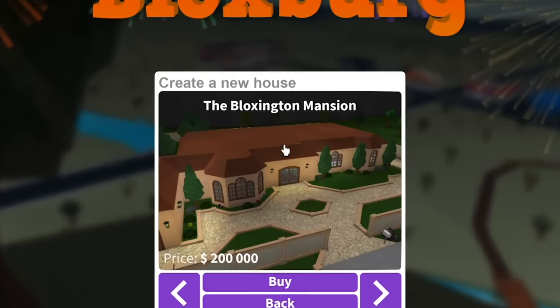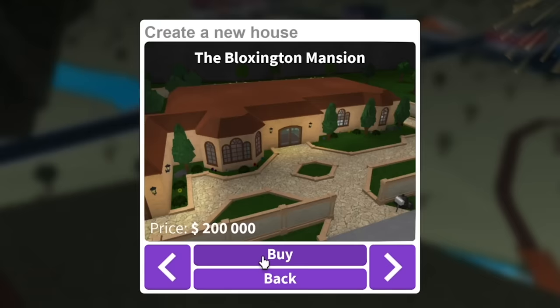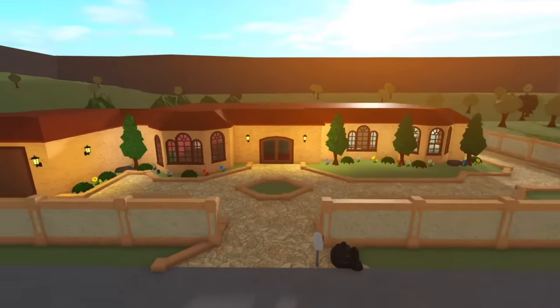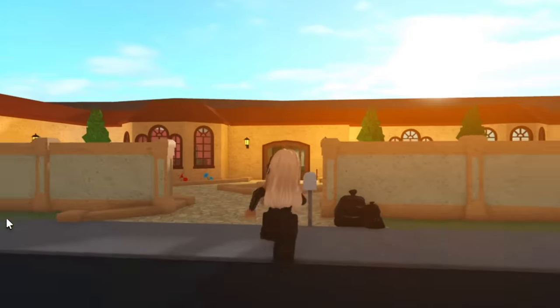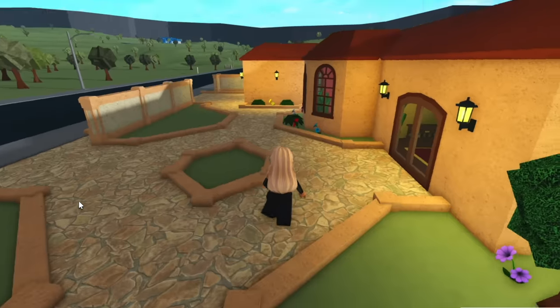Maybe it's good on the inside. I actually have never been inside this Bloxington mansion, surprisingly. So, buy Bloxington mansion. Scam. Here we have the Bloxington mansion from the outside. Oh gosh, this is dreadful. But you know what? It's got a pool, which is kind of nice. I think that's the only starter house in Bloxburg that has a pool. The front yard — not much detail.